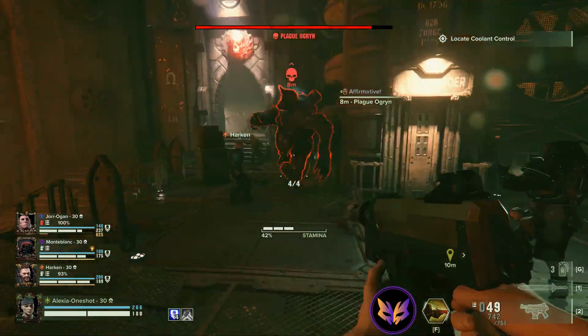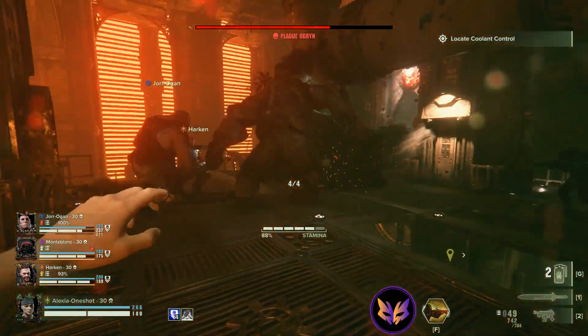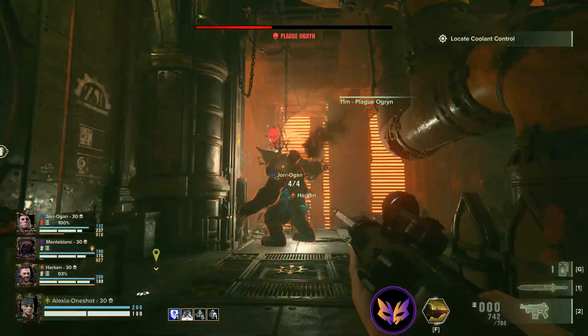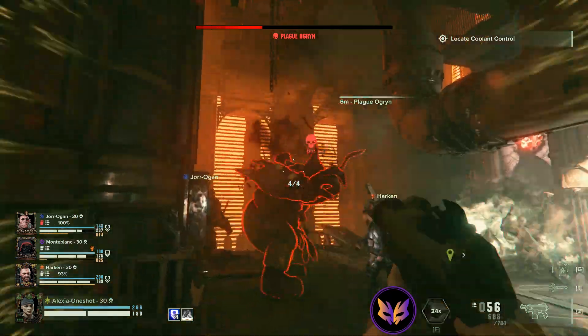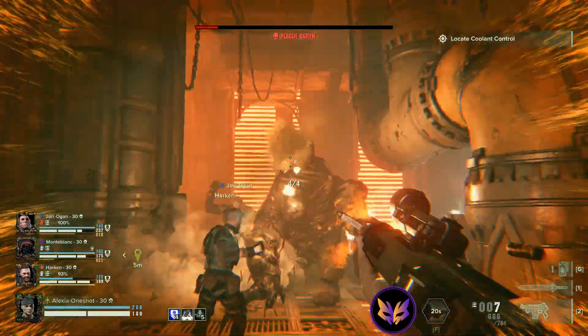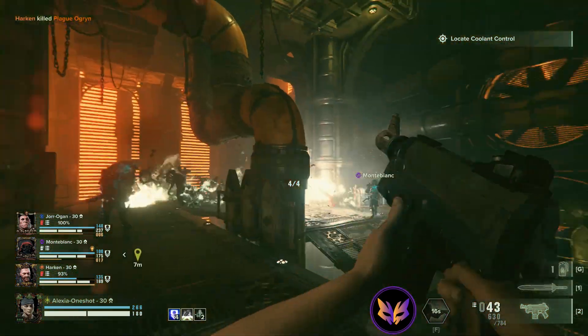Grenades are good — get some bleed stacks on a boss, and they also stagger them. I'm gonna focus it for now and try to get it down so we can deal with the horde, but we're always retreating a little bit.